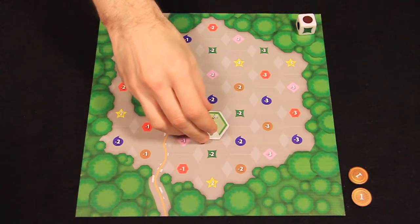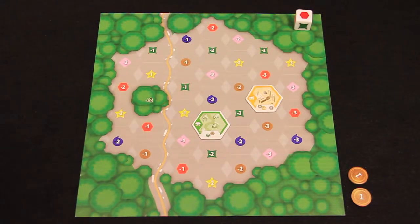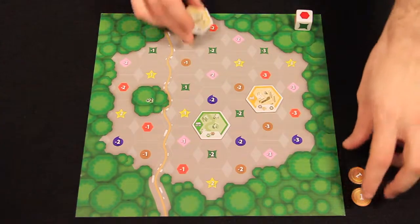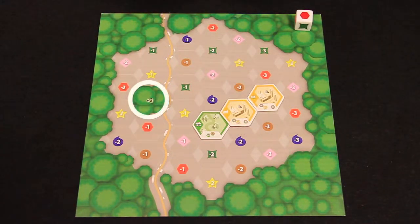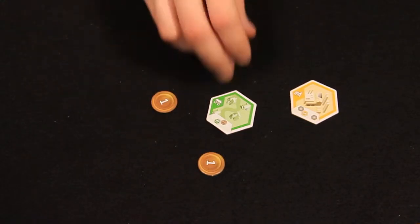Players may place their tile on any unoccupied space. If the symbol on the space matches the parcel die, place the tile for free. Players may also place the tile on an unoccupied space marked by any other symbol, but they must pay two coins to do so. Placing a tile on the plus two space is always free. If the player can't place their tile or chooses not to, they can discard it and gain two coins.